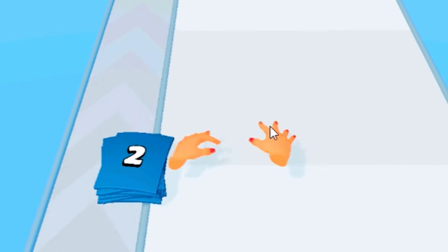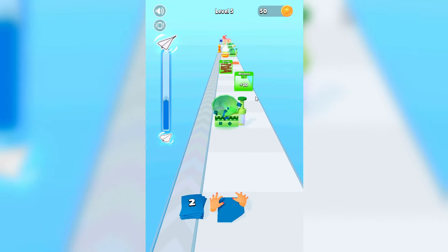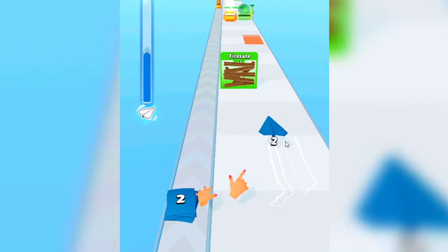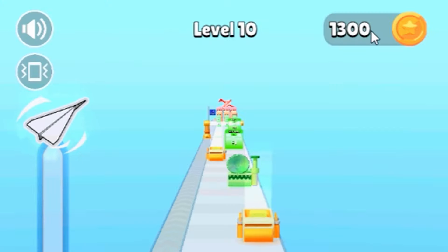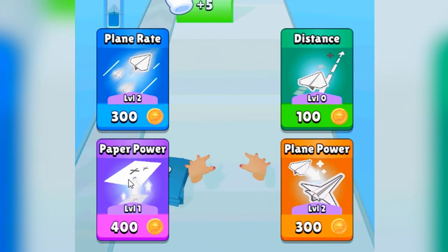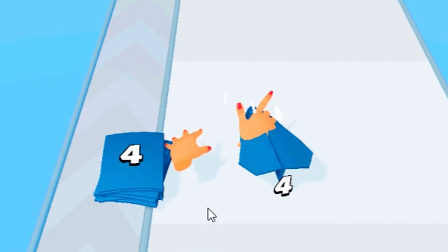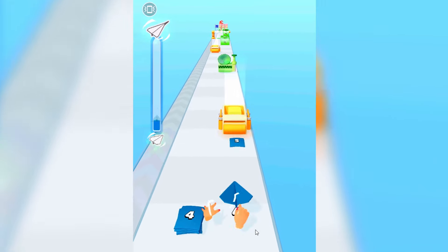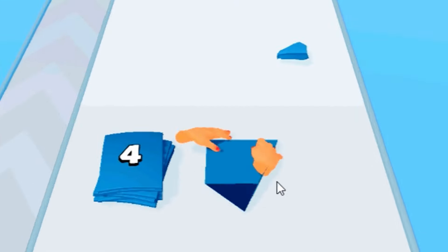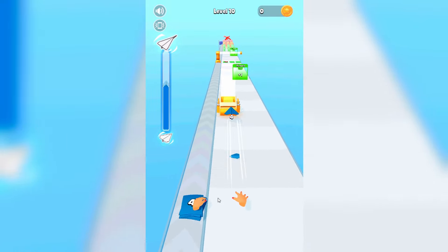Now we need to get extremely rich. I'm going to try to get all the way to one thousand dollars so we can get so many more upgrades. We got one thousand three hundred dollars right now — enough to increase the fire rate and the paper power, which is also very very important. Now we are actually shooting level four papers, which is gonna help us recycle a lot more and get higher papers.